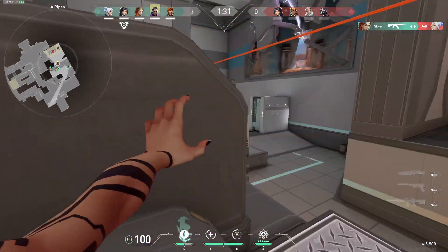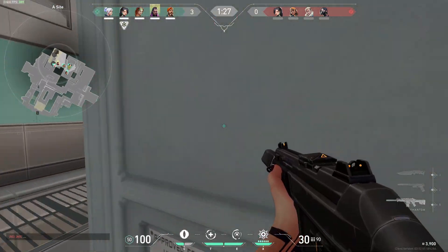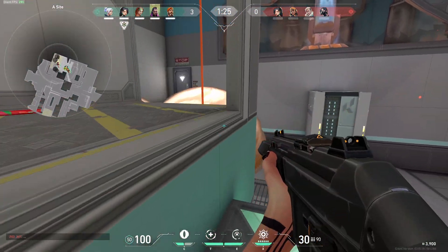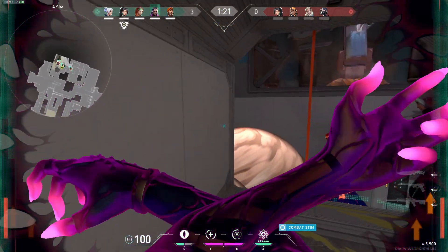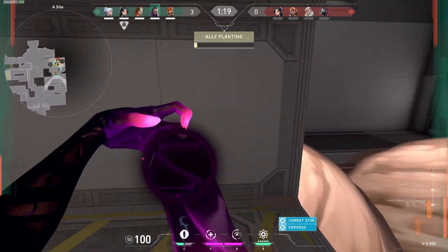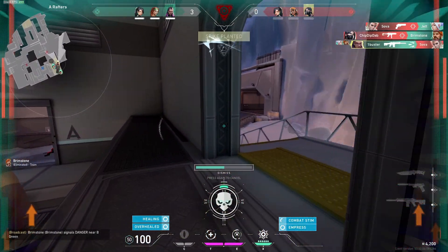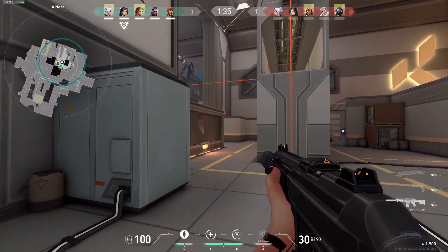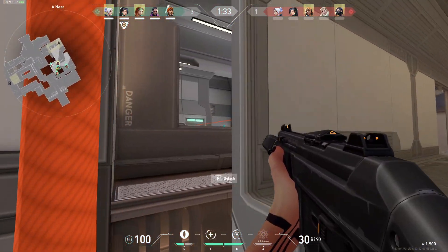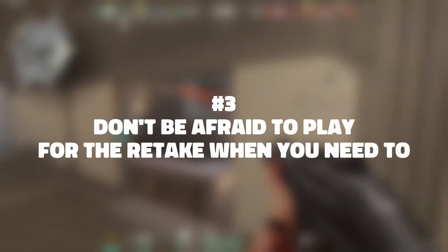Molotovs and grenades are also great for softening up enemies and dealing damage or stopping a push entirely. When the enemies are on a save round you can get quite a few kills this way since they'll be very weak without armor, so throwing a grenade in their face when they're pushing is super powerful. Stalling pushes with your abilities gives your team time to rotate to help you or set up flanks, making the retake easy if it comes to that. This is also why you don't want to waste your abilities early — use them when you can get value.